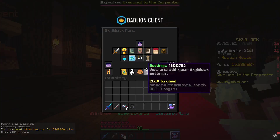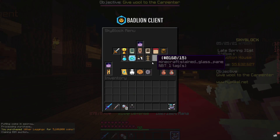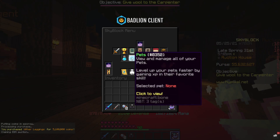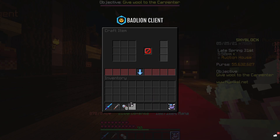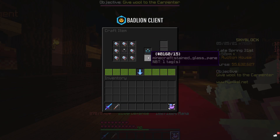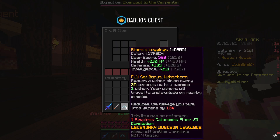Then it's just the case of crafting it together. If we go to our crafting table — which I'm finding hard to find since I haven't used this texture pack a lot — we just put our Wither Leggings in the middle and our eyes around the outside, and we get Storm Leggings just like that.